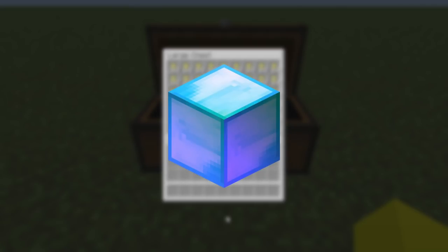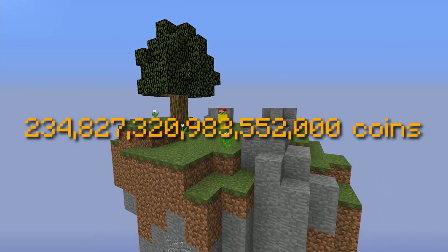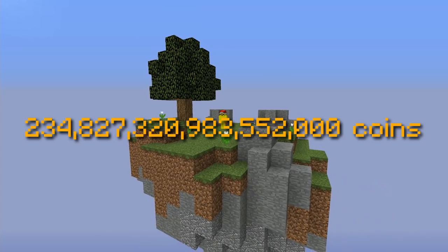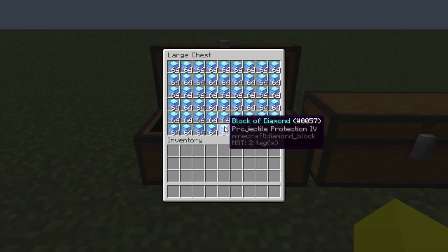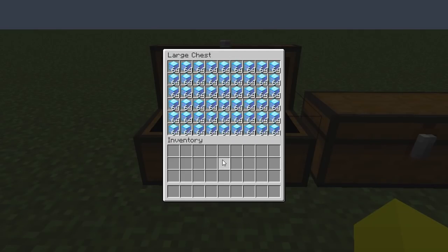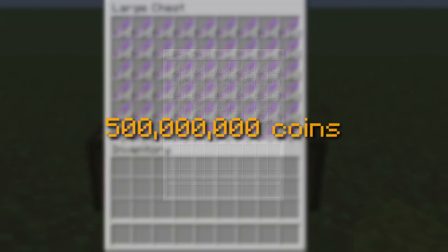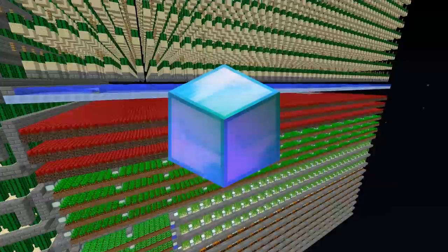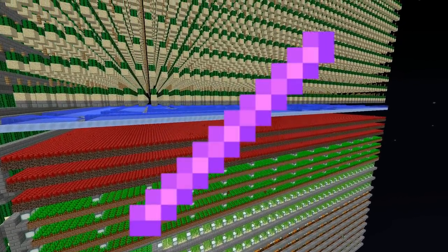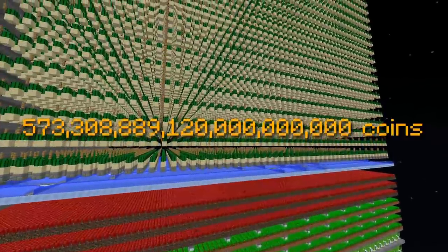So what if we replace the nuggets with enchanted diamond blocks? Well, the island would be valued at over 234 quadrillion coins. But we're not done yet. We can easily replace the enchanted diamond blocks with more valuable items such as Necron's Handle. A Necron's Handle currently costs an average of 500 million coins. So if we replace the enchanted diamond blocks with it, the island would be worth about 573.3 quintillion coins.